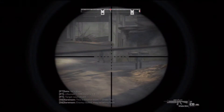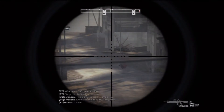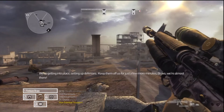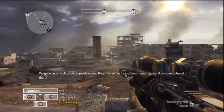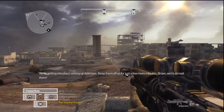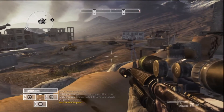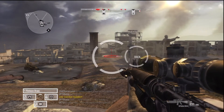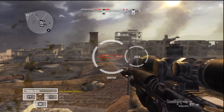This is Charlie team — they're out of range, they're leaving. Threat down. We're getting into place, setting up defenses. Keep them off us for just a few more minutes, Bravo. We're almost there. Enemy armor approaching from the east — APC, 200 meters north. Bravo team requesting combat support. You can use combat support now.